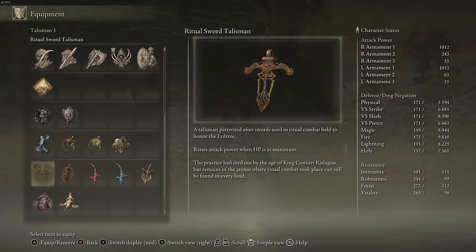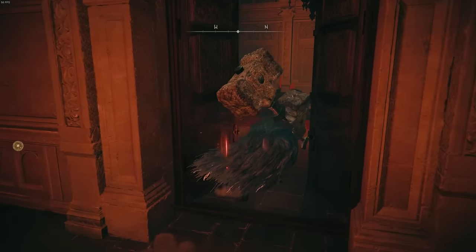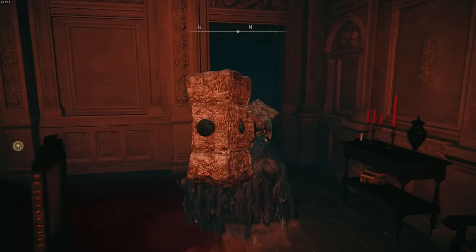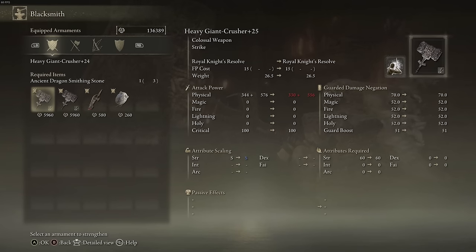Ritual Sword Talisman for a slight bump in damage when at full HP. Ash of War is Royal Knight's Resolve, which can be found in the Volcano Manor — there's a secret passage there. You need to duplicate these so you have them on both right and left hand. Don't forget to put them on heavy. For some weird reason, going plus 25 on these hammers makes them weaker, so I'm stuck with plus 24.